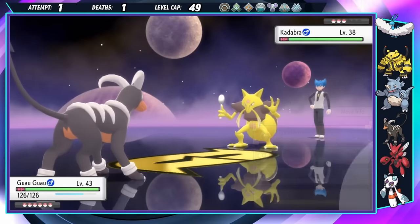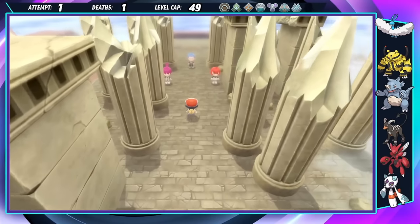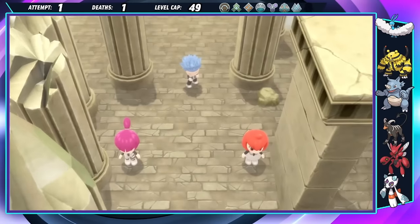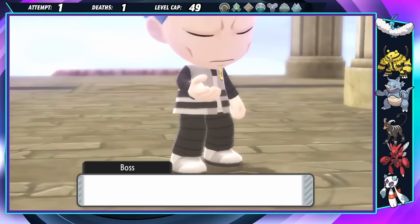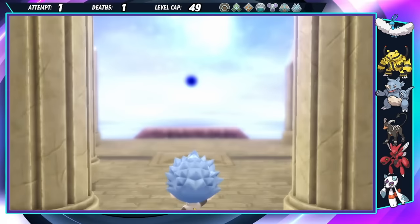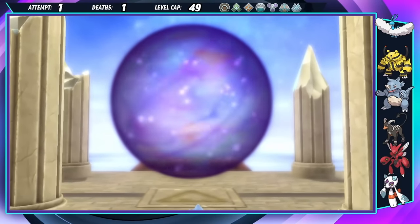A couple more admin fights later, including a double battle with Astro helping out, brings me to the top of Mount Coronet. Currently I'm at the highest point of the region. I have never felt more out of my element, but I've never been more free. It just goes to show you that you should be willing to get out of your comfort zone... what is that?